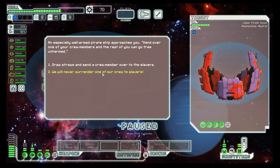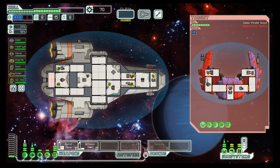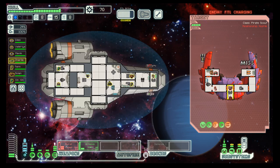More slavers. Let's sort out the issues from the Ion Storm, then weapons first, shields second. Basically this weapon system cannot even hurt us because we have two shields and they only have two shots.